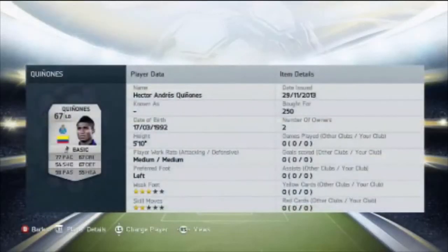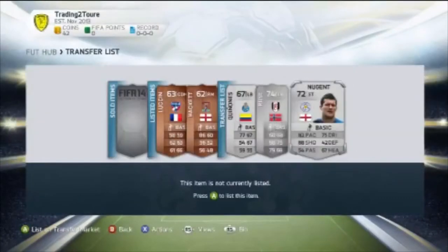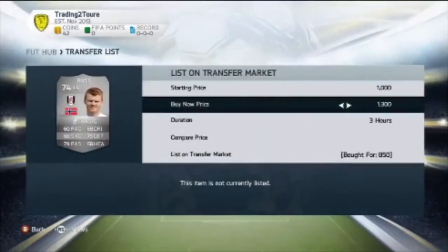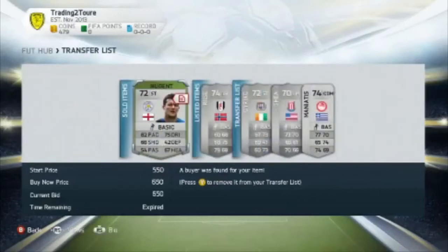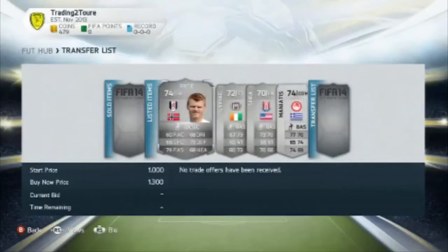What's up guys, it's Luke here and this is an episode of Trading to Torre, where I trade to the normal Yaya Toure, or if you get an inform then I'll go for the inform. In this episode I'm starting off with a thousand coins and I picked up Nugent, Resa and Quinos, the left back from Colombia. Once I get Yaya Toure I'll either go for his inform or I will go for a different player such as Rooney, Van Persie or something like that.